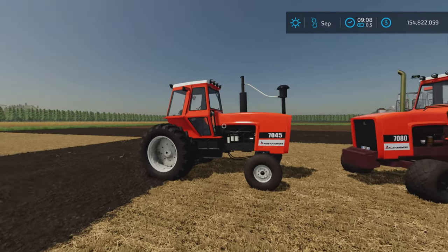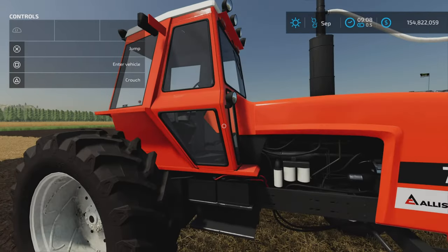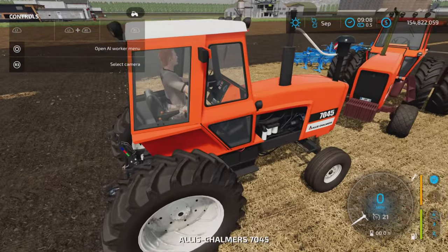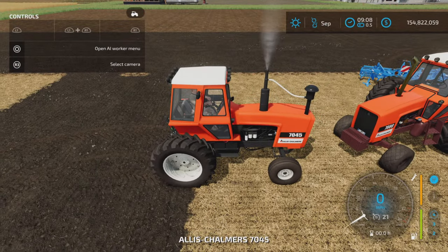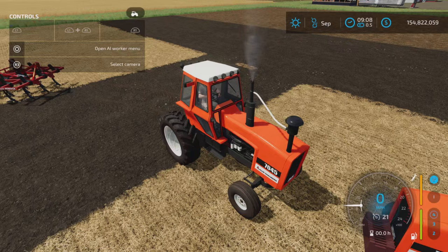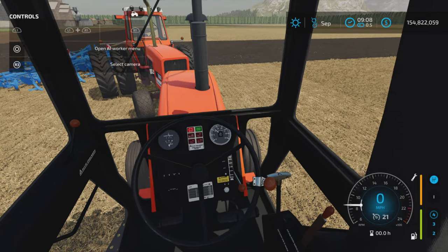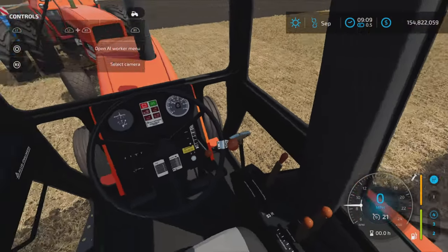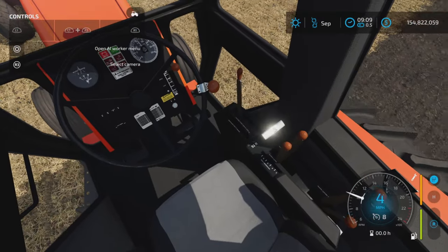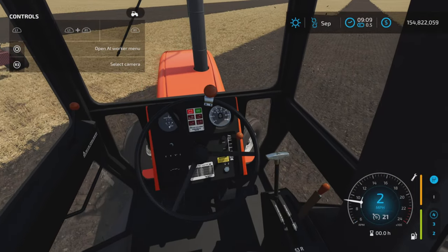Now let's get the help window on and hop in. Starting it up — very nice. The interior is well-detailed, and levers and things move around. Very nice.